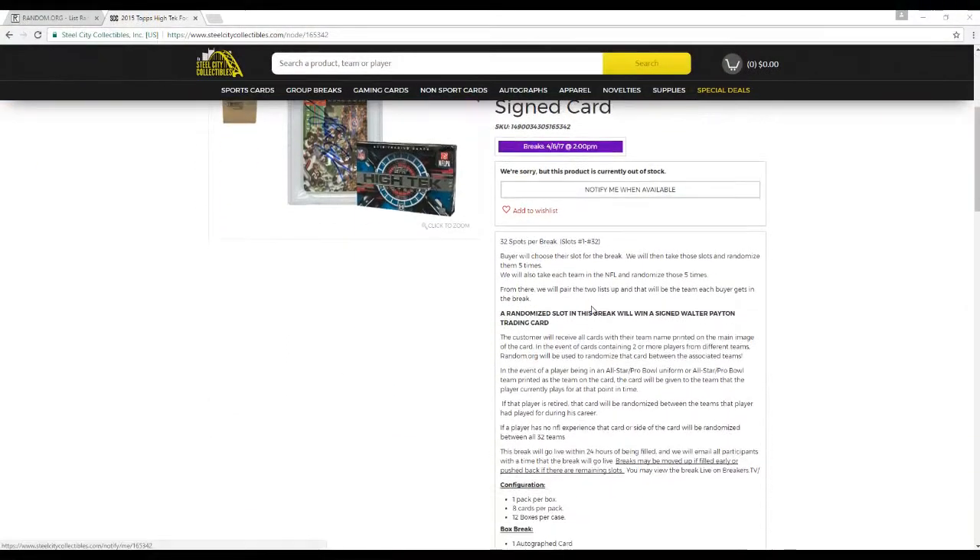Let's go to the rules. There are 32 slots for the break, slots 1 through 32. Buyers choose a slot for the break. We'll then take these slots and randomize them five times. We'll also take each team in the NFL and randomize those five times. From there we'll pair the two lists so every buyer gets a team in the break. The randomized slot in the break wins that signed Walter Payton trading card.